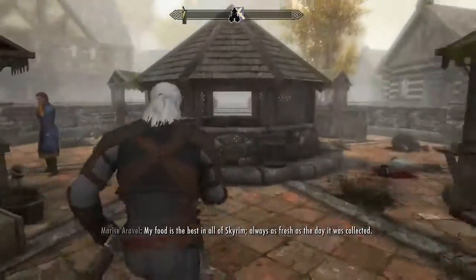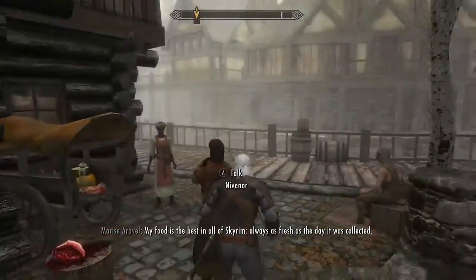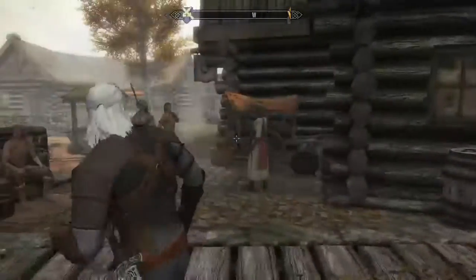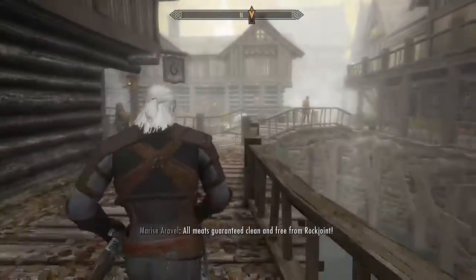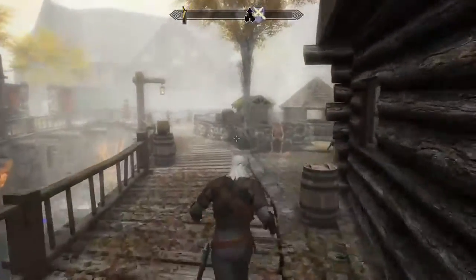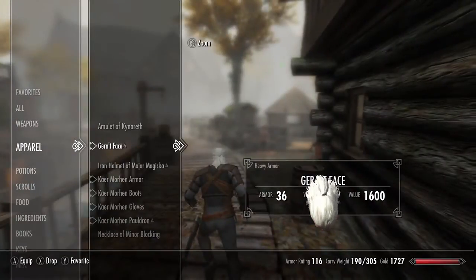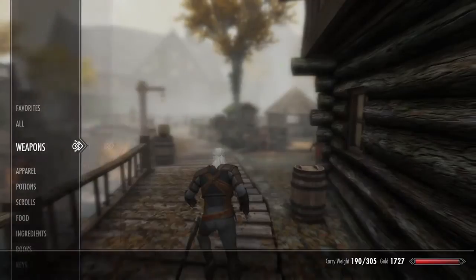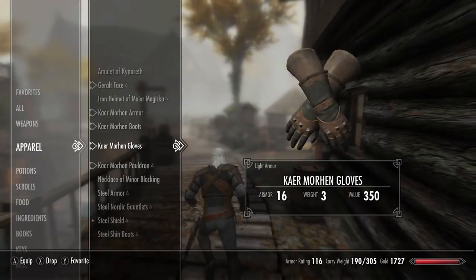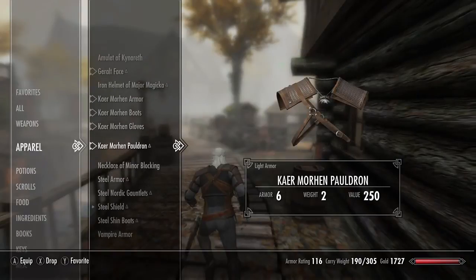After I've shown you all the mod details, I'm going to play a little bit and show you the Notice Board mod which sort of completes the Witcher experience. I'll do some Witchery quests. Now for the armor stats: it's 36 armor for the face helmet, 43 armor for the main torso piece, 15 armor for the boots, 16 for the gloves, and 6 for the pauldron.